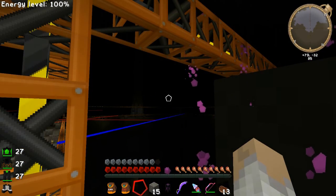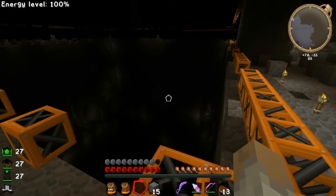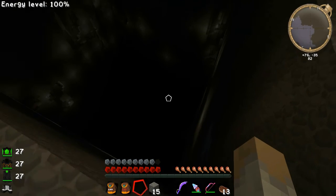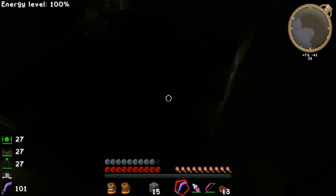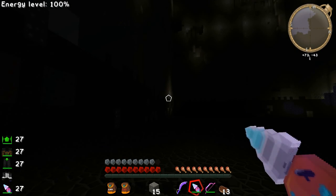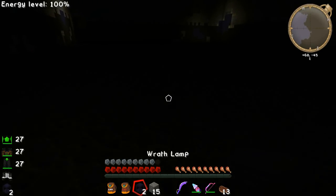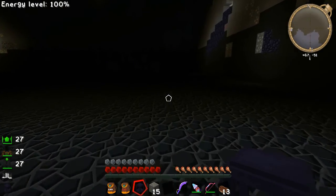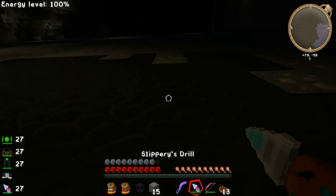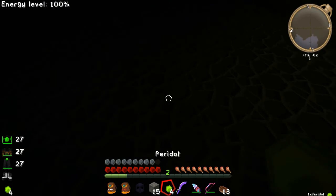Let's check out what's down here. Look how huge this hole is, it's crazy. I'll stick a torch there so I don't get killed by the darkness. I actually brought a couple of Wrath lamps, so I'll stick one down here and take a look around. What's this ore up here? Peridot. Pretty cool.